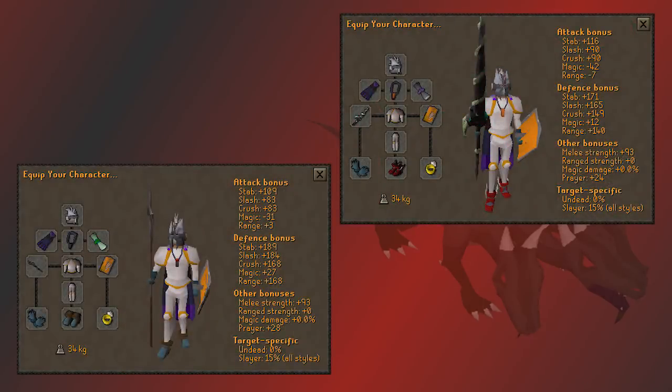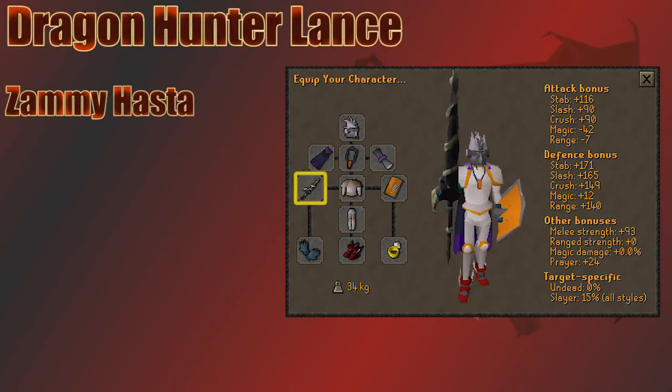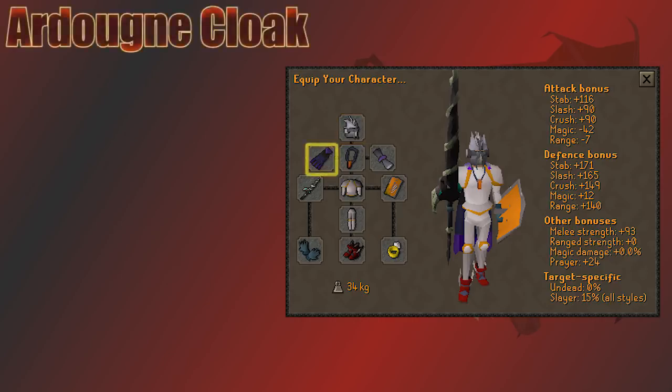For melee, the best weapon is the Dragon Hunter Lance — best in slot for melee against all dragons, though it's a little slower than a Dragon Hunter Crossbow or Twisted Bow, which are more expensive. The next best is the Zamihasta. KBD is weak to stab like all dragons so be sure you're using the stab attack style. Many players prefer to kill KBD on a Black Dragon task, so use your Slayer Helm on task. If you aren't on task, replace it with a Helm of Neitiznot. For the cape, bring whichever Ardougne Cloak you have — it gives stab and prayer bonuses.